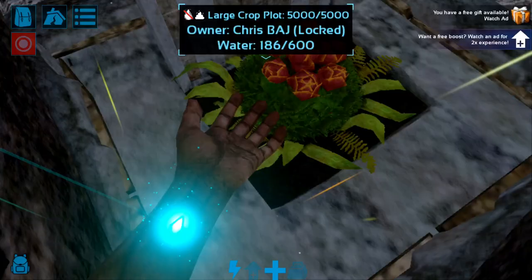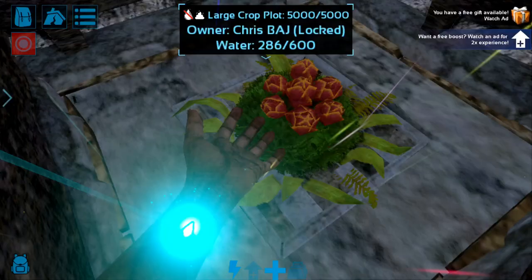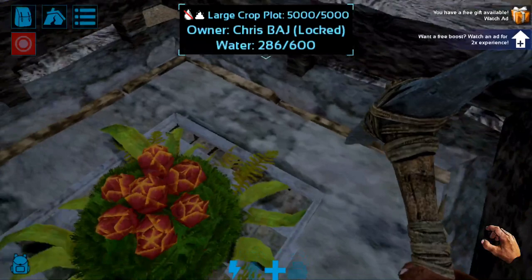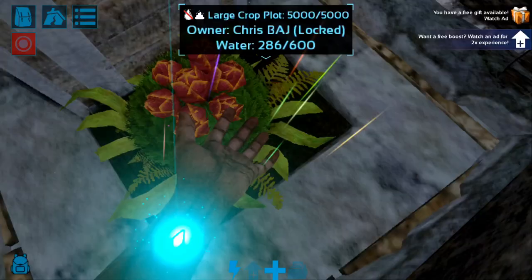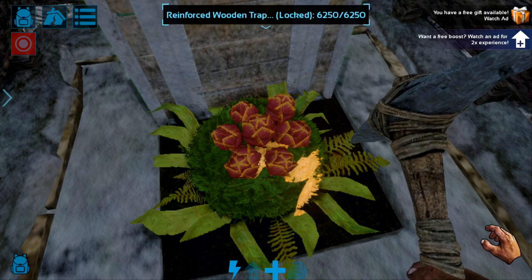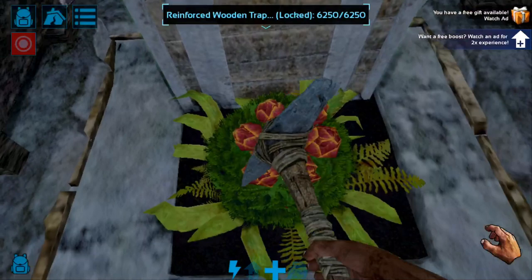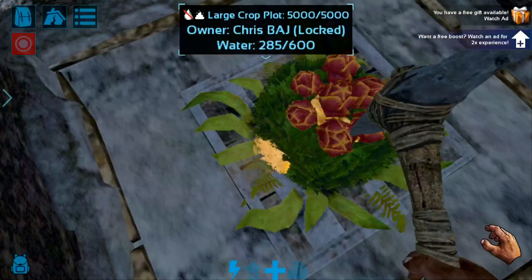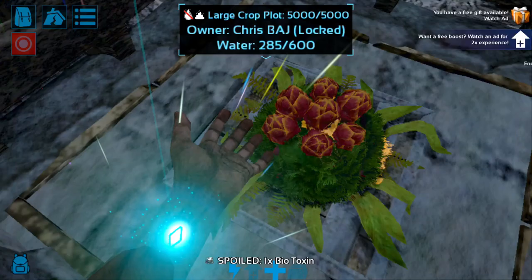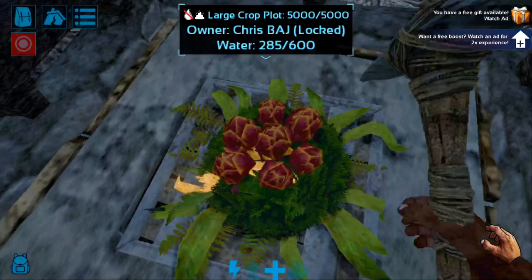It hasn't started growing yet because I haven't given it water — it takes 12 in-game hours so you're not gonna see that here. Right now it's pretty much protecting the crop plot. Even if it's open, the hitbox is wrong — it's hitting the trap door instead of the actual crop plot, so in theory you could still probably get away with this. Most people are probably going to have to go through the base to actually get to this.